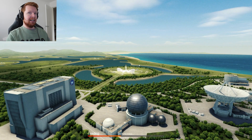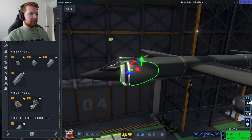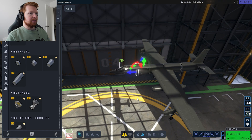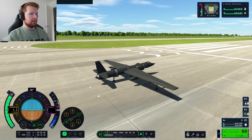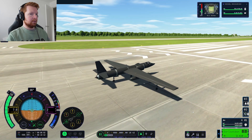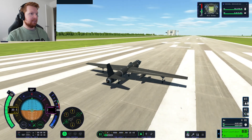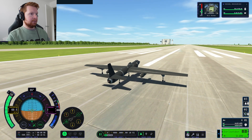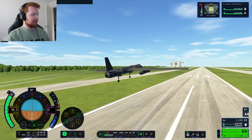Is it because I have the air intakes mounted at a weird position? Let's take these off and put them there, move them back a tiny bit but not inside the fuselage. Full throttle. Air's not running out as quick — it's going down, I don't know why. And take off!